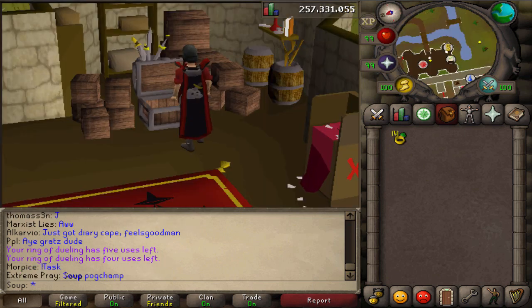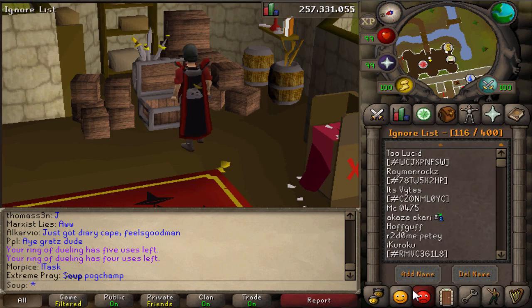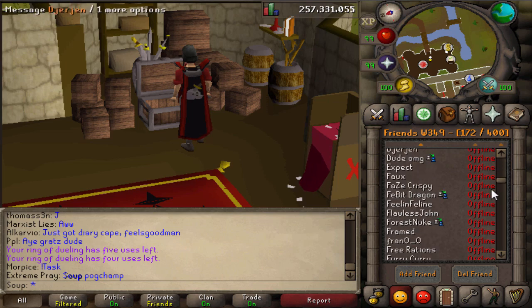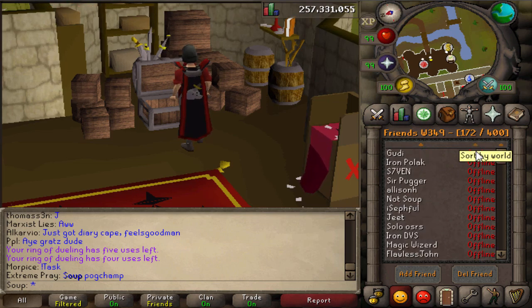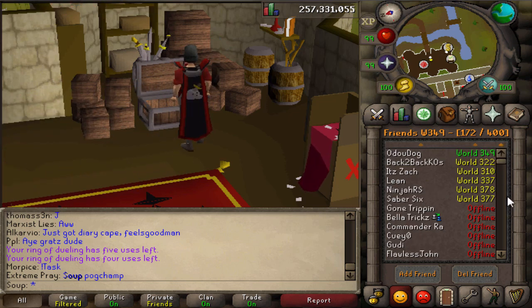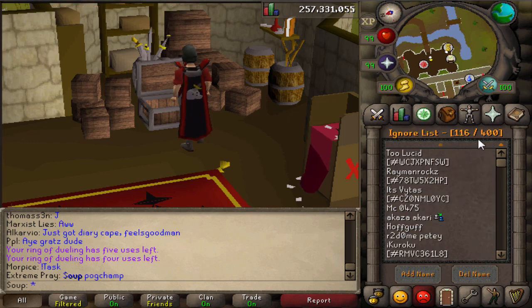For those of you looking for a bit more organization in your life — there's now an option to be more organized in game within your clan chat, friends list, and ignore list. Basically there are these little arrows up here. On your friends list you can display by display name or put them in order by world. As you can see, we've done the arrow and it is now in alphabetical order — easy way to find people, who is offline, who is online, and what world they are in, from your world and then from low to high.